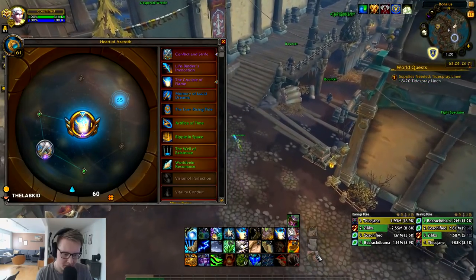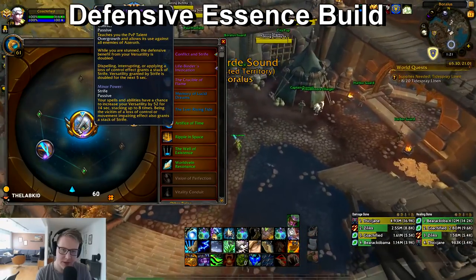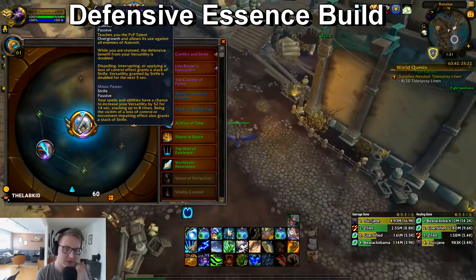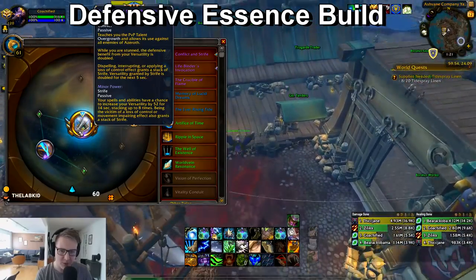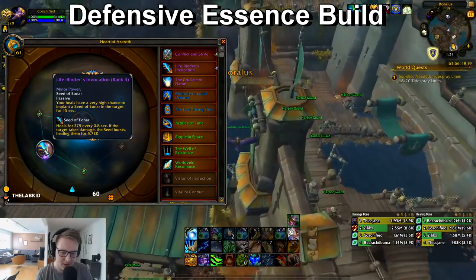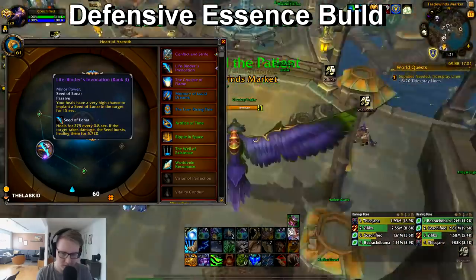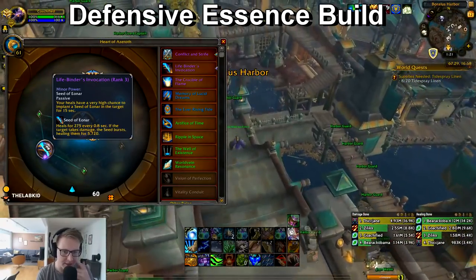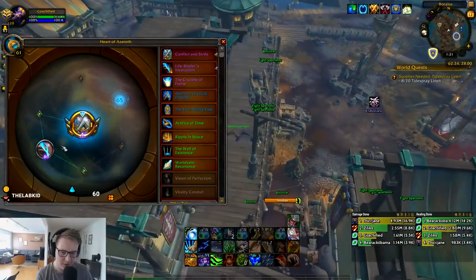The second setup I have is the tanky one. This is my defensive build where I go Conflict as major, which gives you more versatility and makes you very tanky in stuns — it's just the most tanky trait overall. I've been playing a lot with Life Binder as my minor. I think this is a pretty undervalued trait; whenever you look at your healing done, it's usually between five and ten percent of your healing.